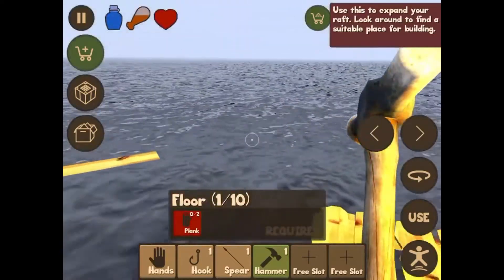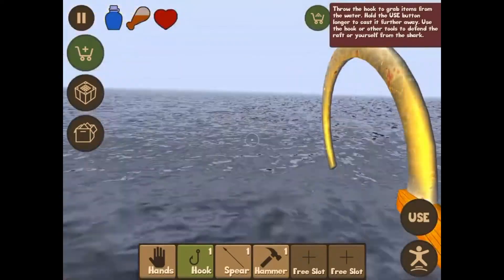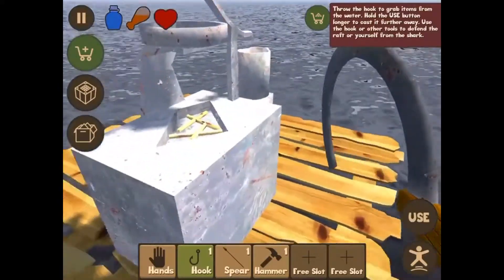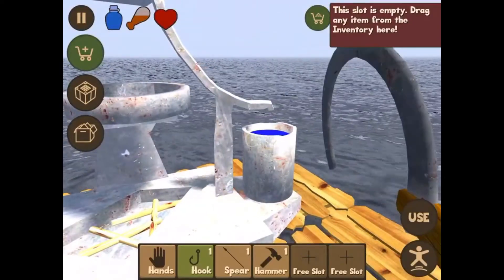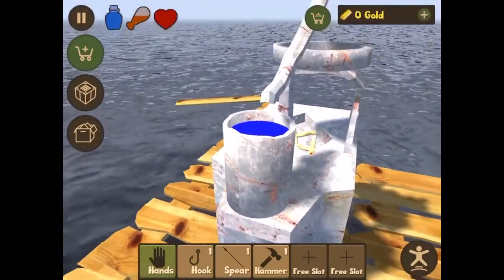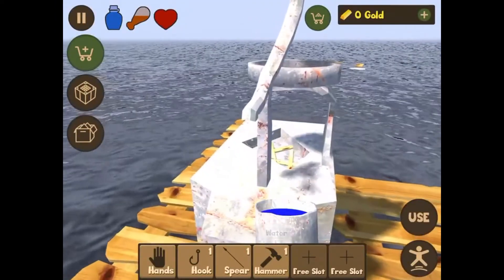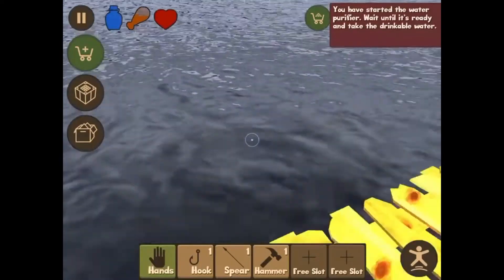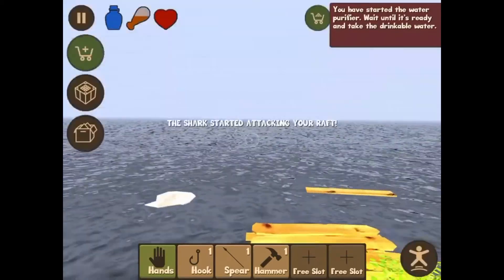Oh, we need more planks. All right, looks like we need more planks — one more. Are there any barrels around? Can we — how do you pick it up? Oh, pick up drinkable water right there! So we can drink it. All right, we're good, we can fill that. Okay, we need some food so I guess we're going to need a fishing rod and a cooker. We need plank and scrap — there's scrap right here.